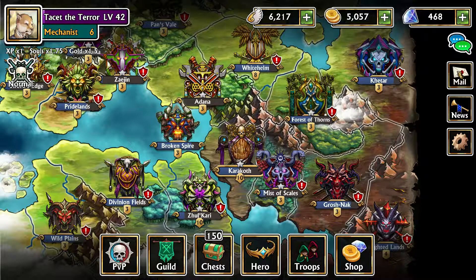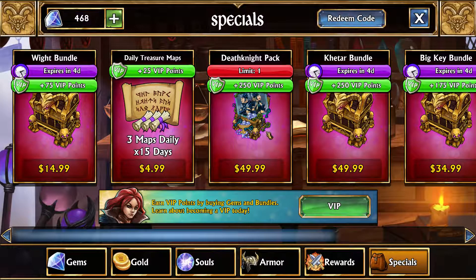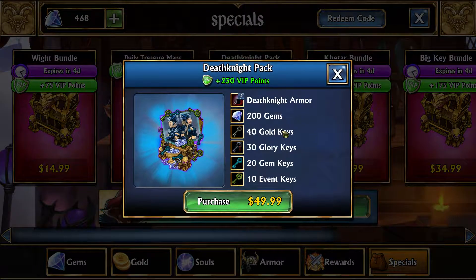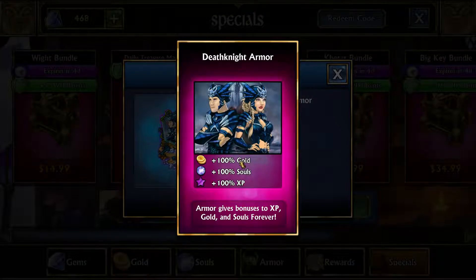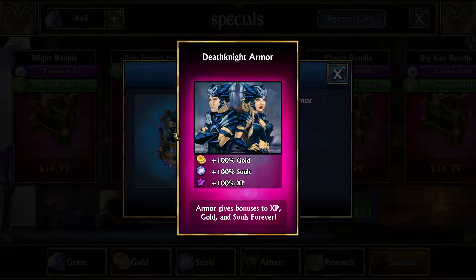This is actually the best valued pack in the entire game. It's under shop, then specials, and there is the Death Knight pack. It does cost $50 or your equivalent. It is a bit pricey, but if you're really dedicated to this game it is really worth the value. The main thing you get is the Death Knight armor — it has 100% bonus to all resources: gold, souls, and EXP. It's also the only armor in the game — at least on PC mobile — that gives 100% to EXP as well. It is a really good armor and can only be purchased with this $50 purchase. This armor is not available by gems or any other method currently.